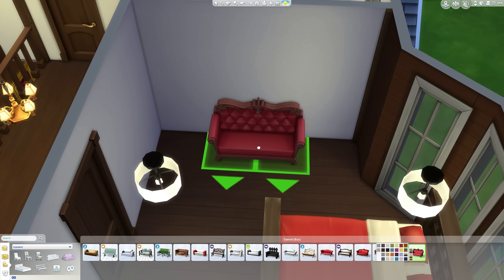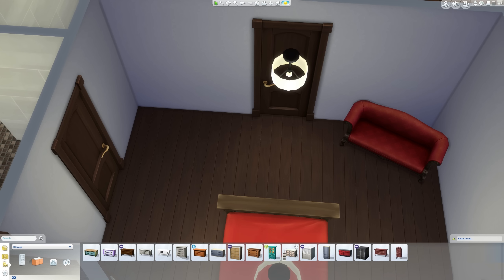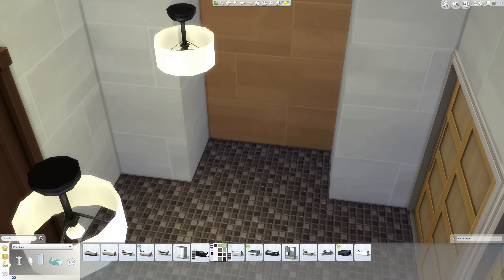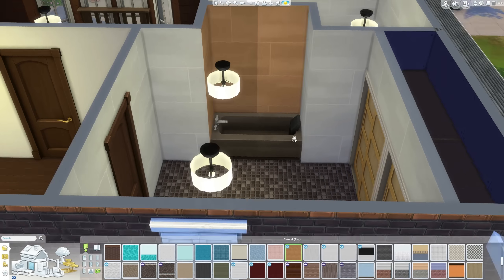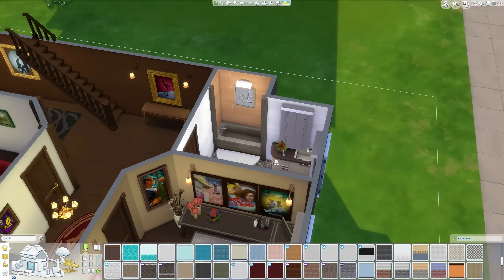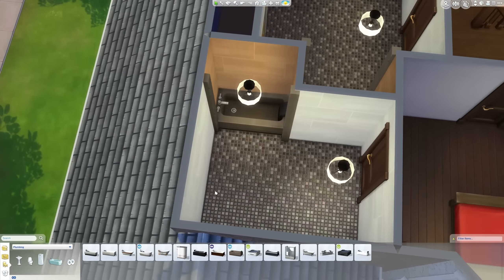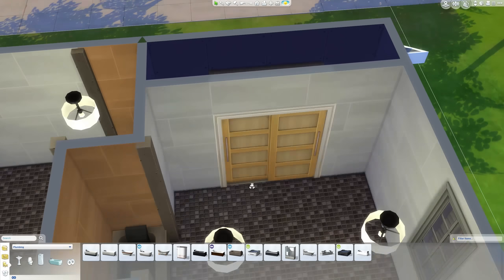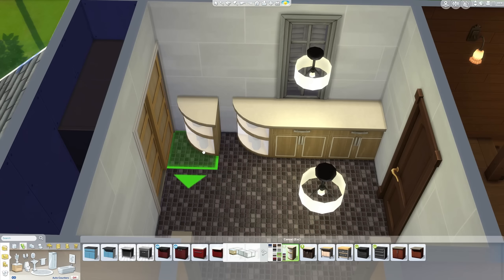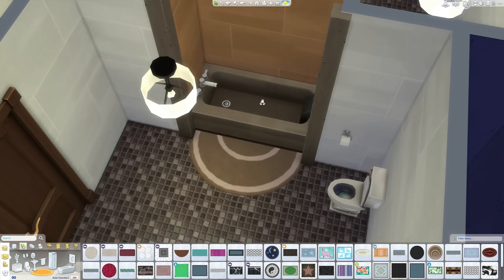We've moved upstairs and we're working on the master bedroom, which has a lovely red sofa in the corner where you could sit and read a book and look out the nice grand window at the front of the house. We're working on the two bathrooms on this side — one is an en suite, and the other is a regular bathroom with a sort of walk-in closet, which I absolutely love.